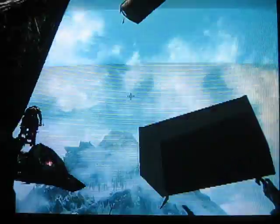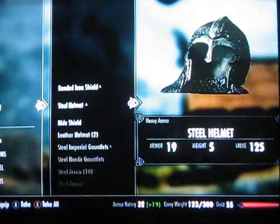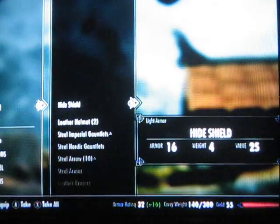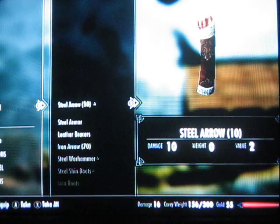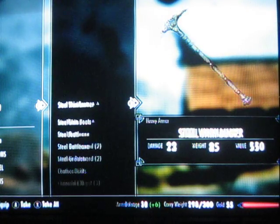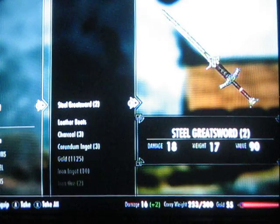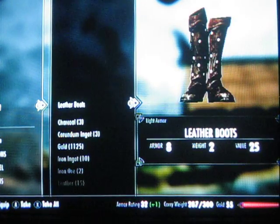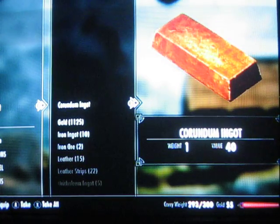Here's the chest. You got a bandit shield, steel helmet, hide shield, leather helmet, period gauntlets, 10 steel arrows, steel armor, leather braces, 7D iron arrows, steel war hammer, steel shin boots, iron boots, steel battleaxe, two great swords, leather boots, charcoal — don't know what that's good for — and corundum.